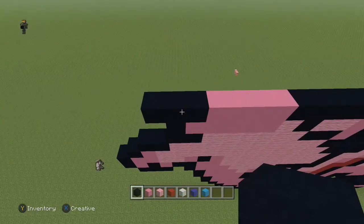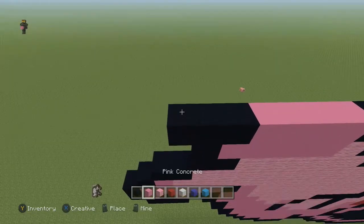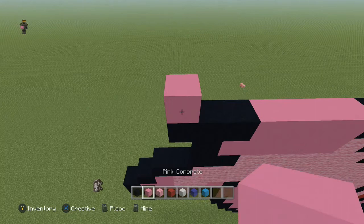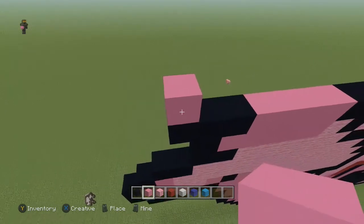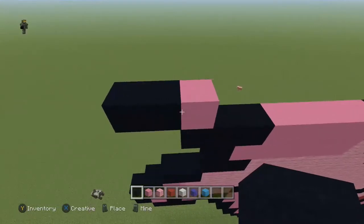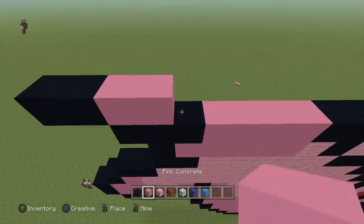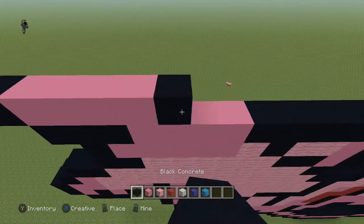Now we're going to start working on his head. Next row, come to the end and do one pink concrete. To the left of that, place two black, and then to the right place three more pink concrete and four black.